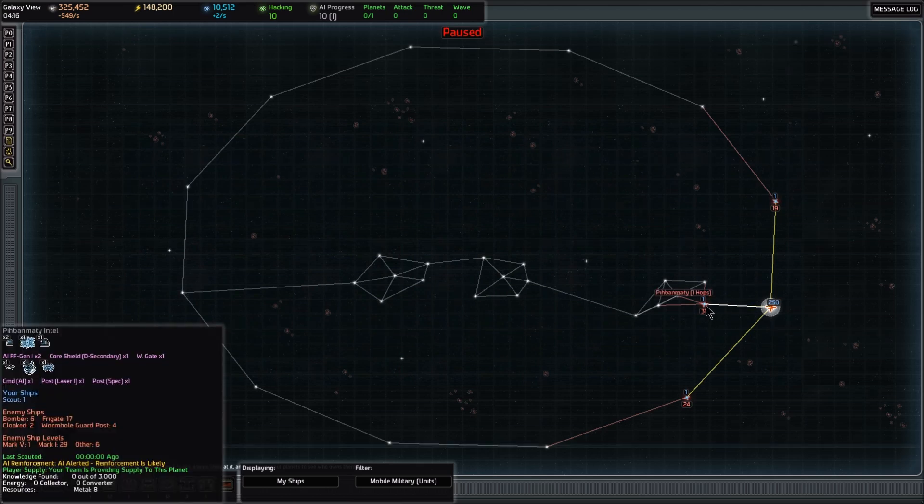The next one, Pbanmati, has a force field generator, a D core shield generator, a warp gate, a command post, a laser post, and a special forces guard post — almost exactly the same thing. This one however has eight metal resources at the bottom of that list, so it has a pretty good metal income. That is definitely better than Durbin.